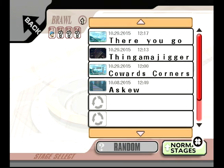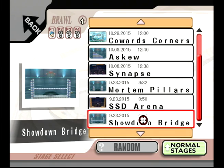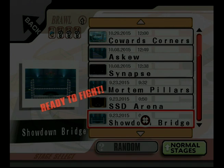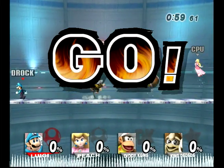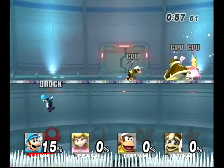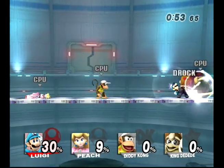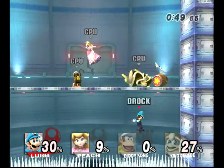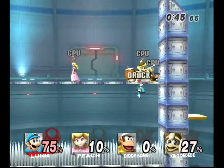So the first custom stage is going to be Showdown Bridge. This one's pretty simple and straightforward. There's a couple of unique quirks to it. You can fall right through the floor and get hurt by spikes, but you can also do under attacks like that — that's the main reason why I made it. Having the spikes down there is just an extra obstacle to avoid.